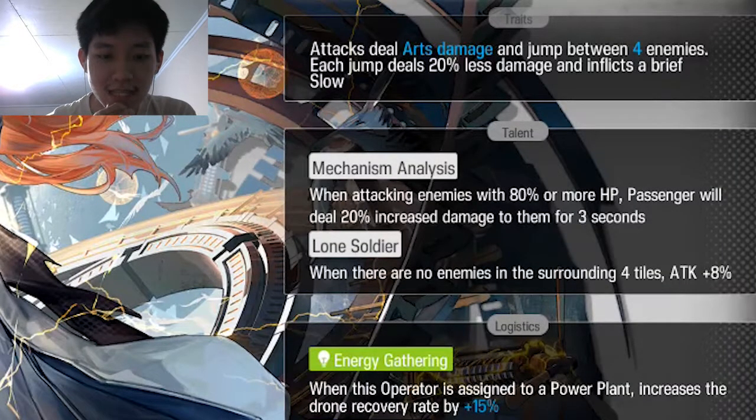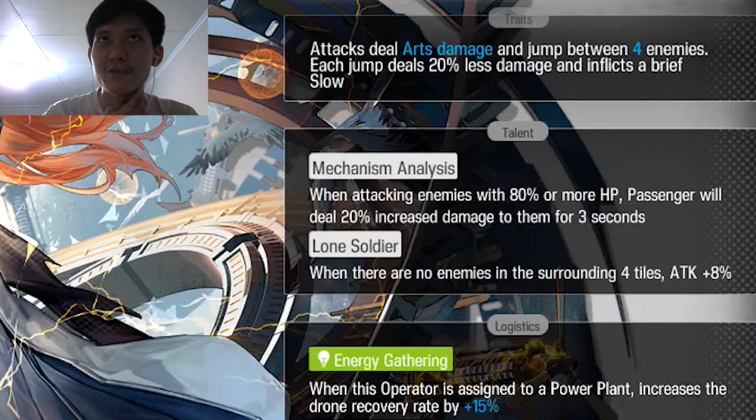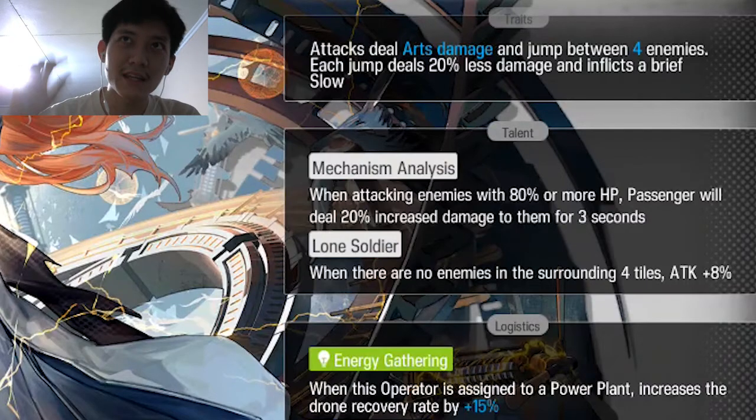Untuk talent-nya dia ada 2. Talent pertama ada Mechanism Analysis, jadi setiap dia attack musuh yang punya lebih dari 80% HP, damage-nya bakalan di-increase sebanyak 20% untuk 3 second. Bagus banget ya, Passenger ini untuk ngelawan musuh yang darahnya tebel. Cocok banget dipakai langsung saat musuh muncul, bisa langsung nge-kill musuh yang darahnya masih banyak.